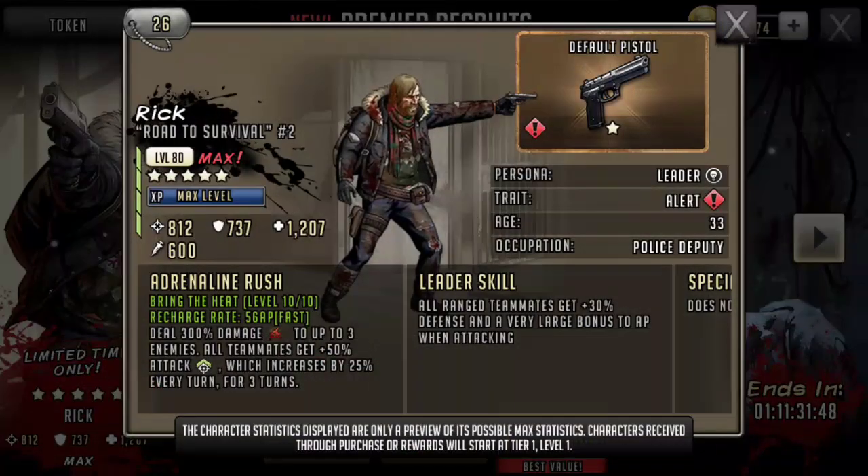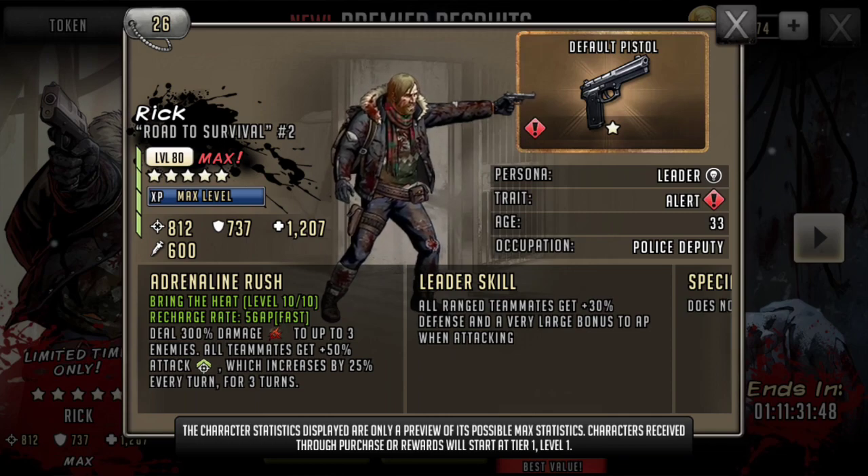Ugly Christmas Sweater Rick is back in the shop and the premium recruits. The AR is a 56, kind of slow for my liking even though it's labeled as fast. Let's just face it — anything that's not a 45 anymore is slow. And you're probably not going to be able to get it off unless you beef up the weapon he's got. In any event, his AR deals 300% damage to up to three enemies.